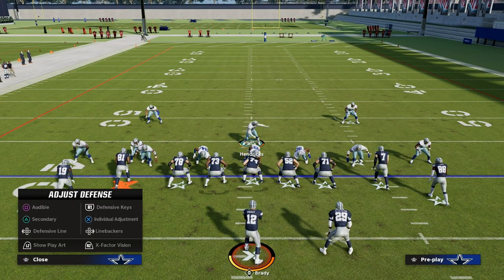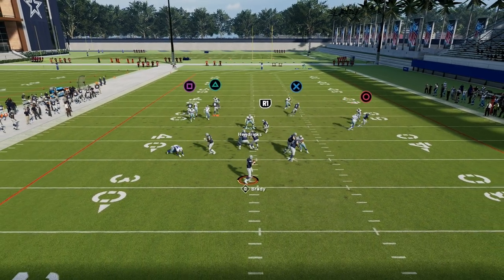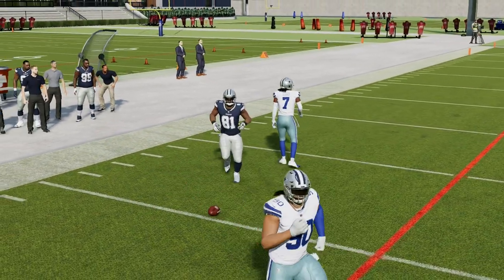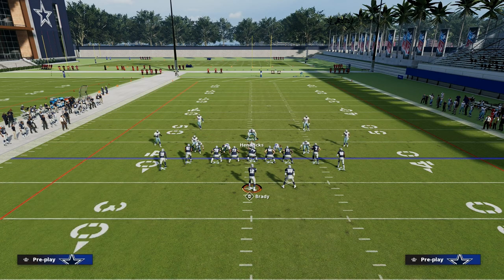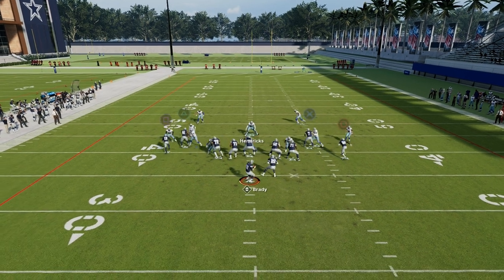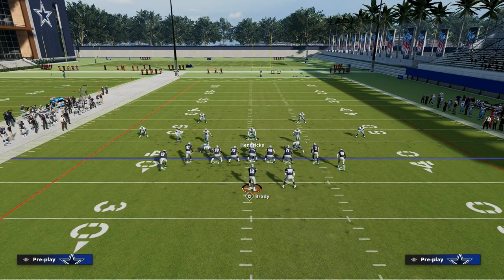What you'll notice with this vertical hook is, depending on the route distribution on that left side — for example, if they go with a streak and a corner route — a lot of times this vertical hook will actually match that corner and he will take that route completely away. Now, another popular scenario this year is where they just run basic bench. If they just run basic bench without that streak, you'll notice the vertical hook is not responsible for matching that guy to the left side, and now your match rules play — your cover three is going to be able to handle it. This is a great little tip to take away flood concepts on both sides.